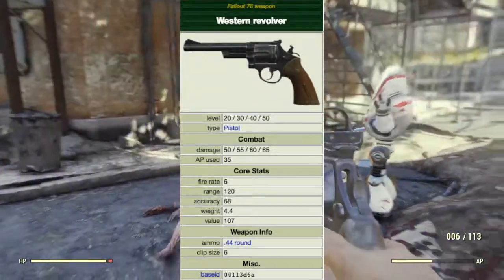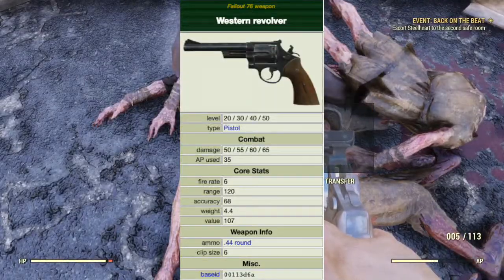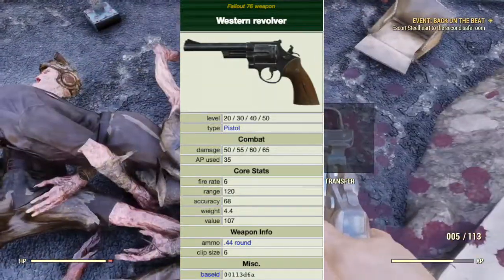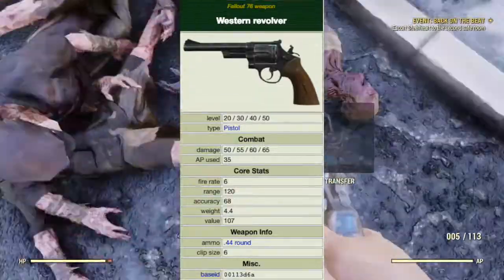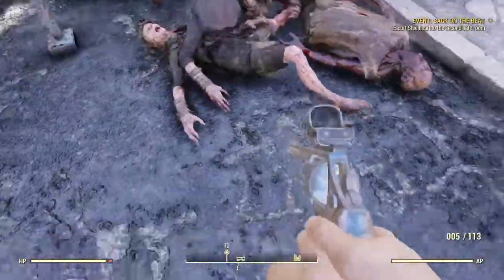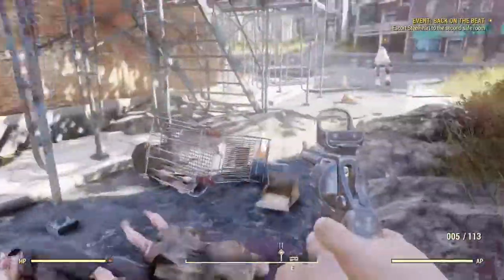It has a fire rate of 6, a range of 120, accuracy of 68, weight of 4.4, and a value of 107 caps. The clip holds 6 rounds. Possible locations of discovery are: the plan may spawn on a responder corpse at Point Pleasant.